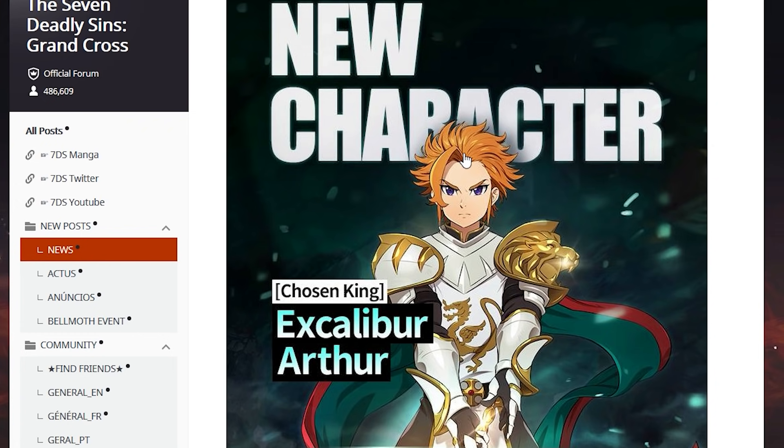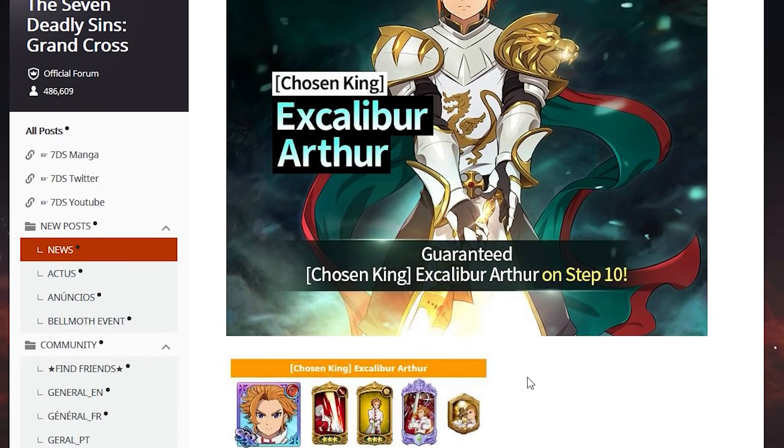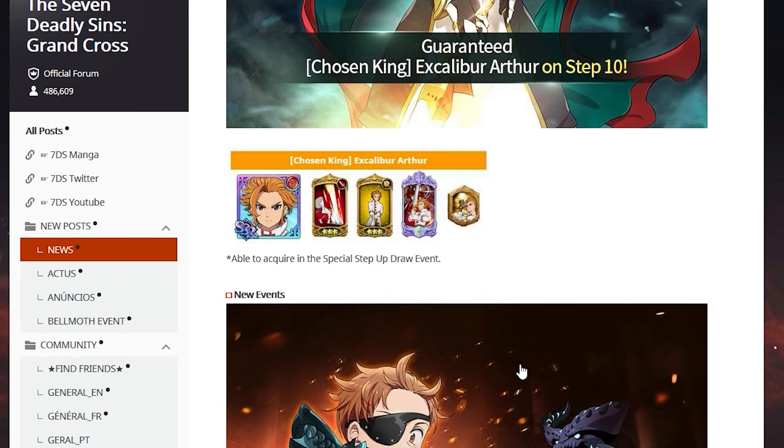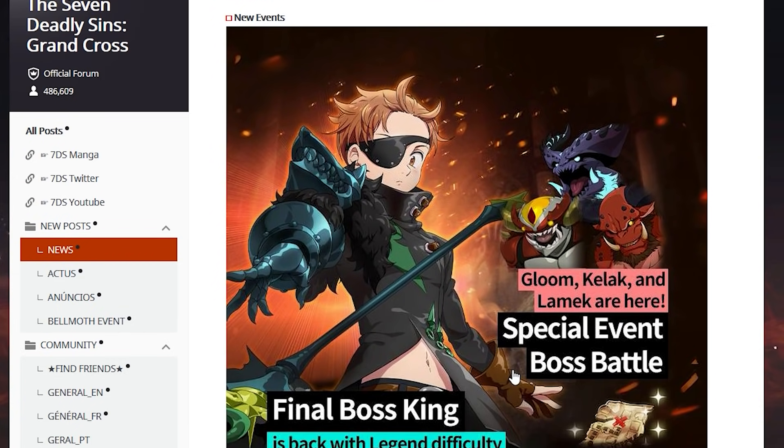He helps out the human meta. If you want to summon on this you can — I will make a full decision video on that. I do have things planned for you guys. Tomorrow's videos are gonna be really stacked and very helpful. It's guaranteed at step 10, so you only have to spend about 242 gems to acquire Arthur, which is a very cheap banner. And if you get lucky enough to pull Valentine Martin on the side, it's a very good banner for that reason.